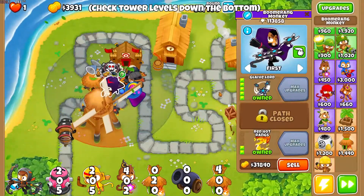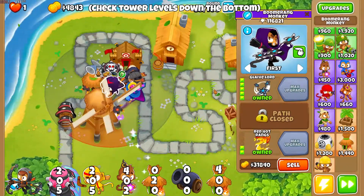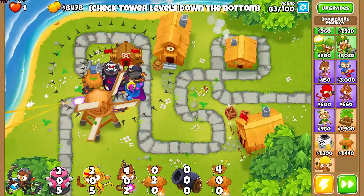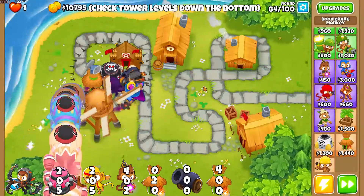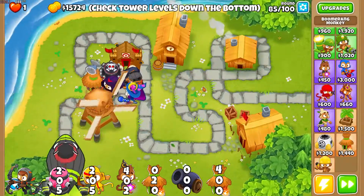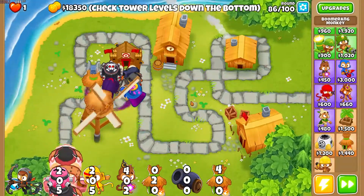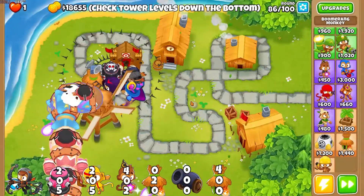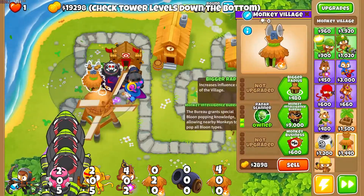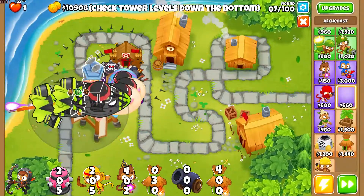Now we get Glaive Lord. Remember — I should have said this at the start — you can buy upgrades whenever they're ready. You don't have to buy them when I do; as soon as you get the money, get the next upgrade. I do it in bunches to make things clearer in the videos. Here we get the 502 boomerang, which does loads of damage to Moabs and Ceramics — Ceramics are the main reason I have it. You have to use it on a loop; you won't see that tower too often unless you have a perfect loop.